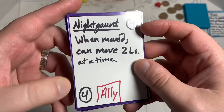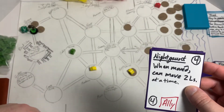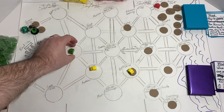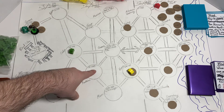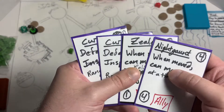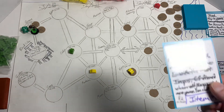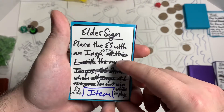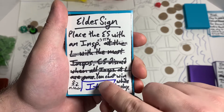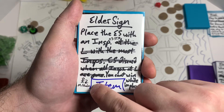The Nightgaunt costs four to play, has four strength, and when you move him he can move two locations at a time, jumping over enemies or even the mountains. Normally if you move into a space with an enemy you have to stop, but the Nightgaunt jumps over. Then we draw from the investigator deck — the Elder Sign. You place it with an investigator and it gains plus three strength, and you can't win while the Elder Sign is in play. We also add a yellow investigator to Miskatonic University.